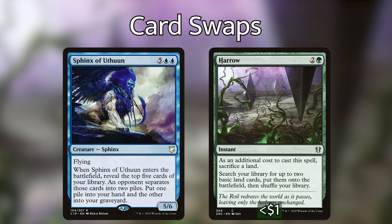Next, I'm cutting Sphinx of Uthun. It's a massive sphinx — when it enters, we reveal the top five cards of our library, an opponent separates them into two piles, one goes to our hand and the other to our graveyard. Seven mana is a lot for that effect. I want to lower the curve a bit, so I'm putting Harrow in its place. Harrow is an instant — we sacrifice a land, search our library for two lands and put them into play. Once we have landfall abilities and our commander set up, Harrow generates a ton of value. It's useful early game and late game, whereas Sphinx of Uthun is really only good late, and getting lands into play is just better for us long-term.